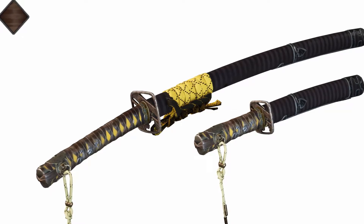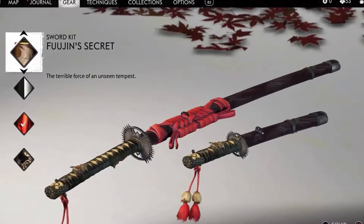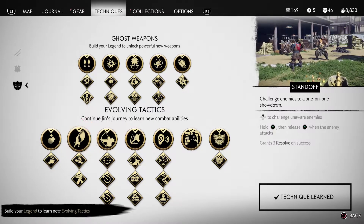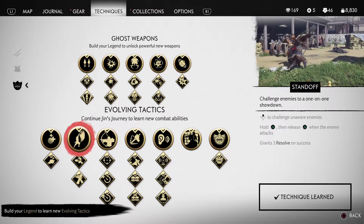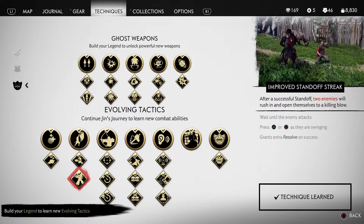I decided to go with more of a melee build because Samurai Jack mostly only uses his sword. Let's start with the perks you will need. First, you will need Standoff because in the show he actually does standoffs with his foes, Standoff Streak, and Improve Standoff Streak.